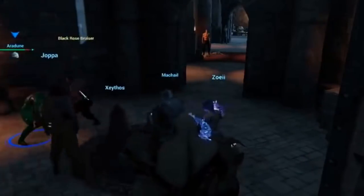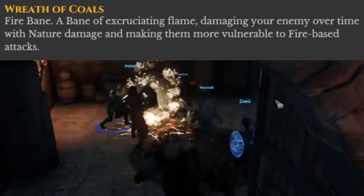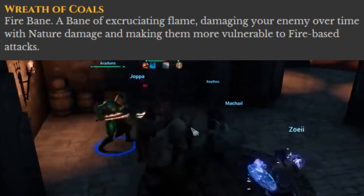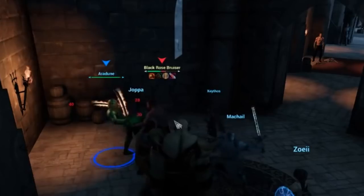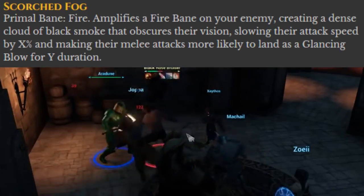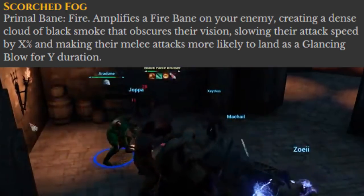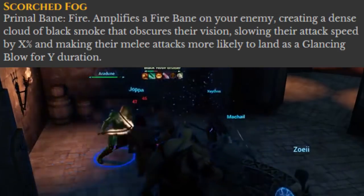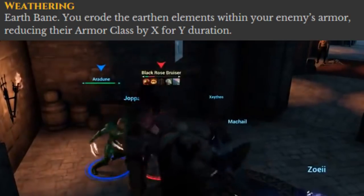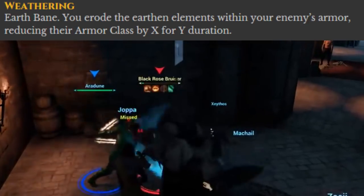There is a fascinating amount of integration between classes when you read between the lines. Reap of Coals — a Bane of the Fire type. This sends flame forth that damages the enemy over time with nature damage and makes them more vulnerable to fire-based attacks — and then the wizard can go get them. Scorched Fog — a Bane of the Fire type. This amplifies a fire bane on the enemy, making a cloud of black smoke that obscures their vision, slowing their attack speed by a percentage, and making their melee attacks more likely to glance, miss, or deal lower damage for a duration. Weathering — the last Bane, of the Earth type. This erodes the earthen elements in the enemy's armor, reducing their armor class by an amount for a duration.